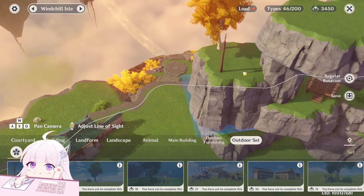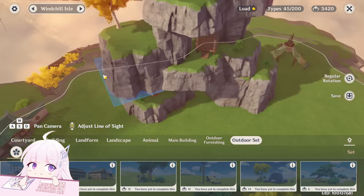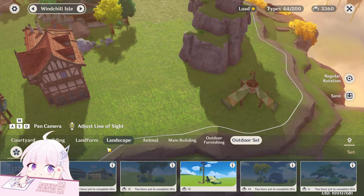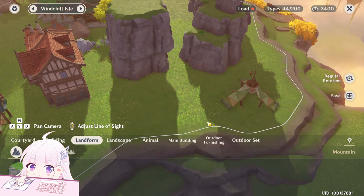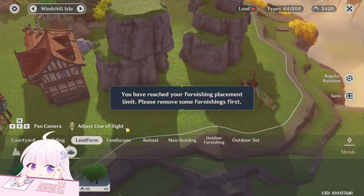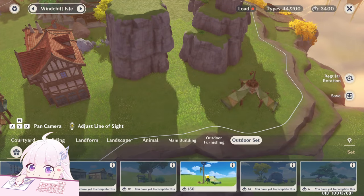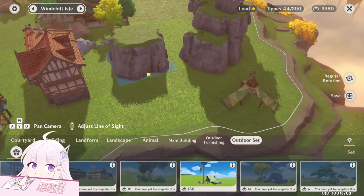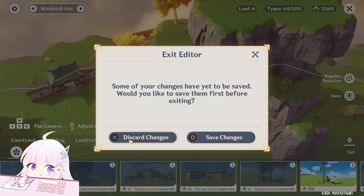Let me test this now. I place this item, this item, and a book — three things placed, load turns yellow. I add another one, it goes red. Now if I remove one I get one load back — but placing a different item still turns it red. So it seems the furniture set does consume the same load as individual pieces. My theory was wrong on that one.